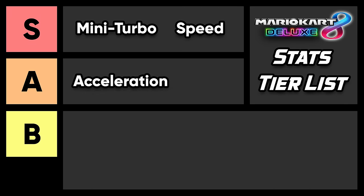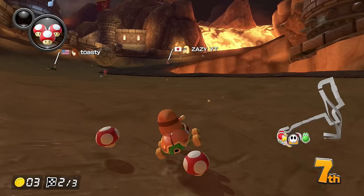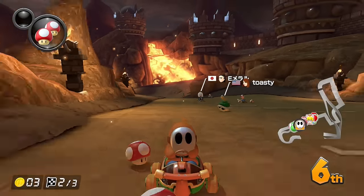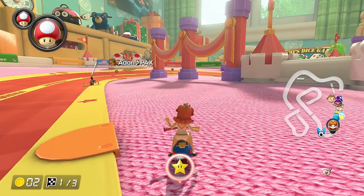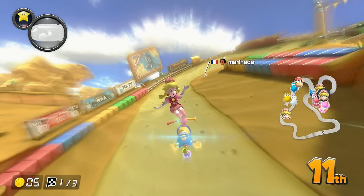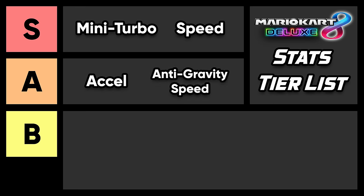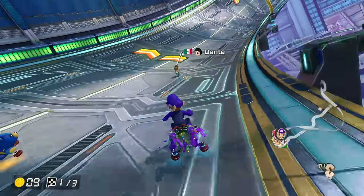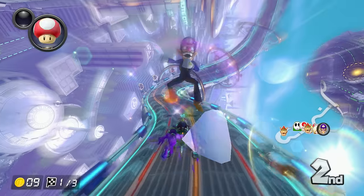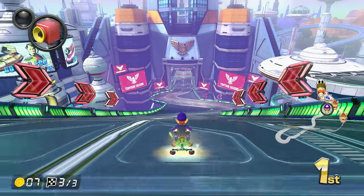In A tier, we have acceleration, which determines how quickly you can increase your speed. Anytime you get hit, you want acceleration to help get your speed back. It's very important for beginners, but the better you get at this game, the less you'll be getting hit thanks to good defensive play — or if you do get hit, you'll often have a mushroom to instantly speed up. Also in A tier is the anti-gravity speed bonus. When you drive on anti-gravity, your tires turn sideways and the game uses your anti-gravity speed stat. Anti-gravity is on a lot of tracks and gives a significant advantage with a high bonus. For example, the Teddy Buggy and Streedle have the same ground speed, but on anti-gravity the Teddy Buggy gets a bonus of plus one speed while the Streedle gets minus two.